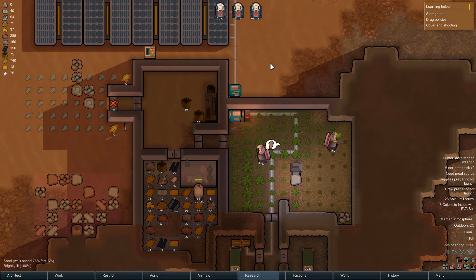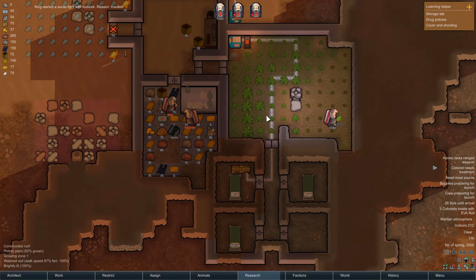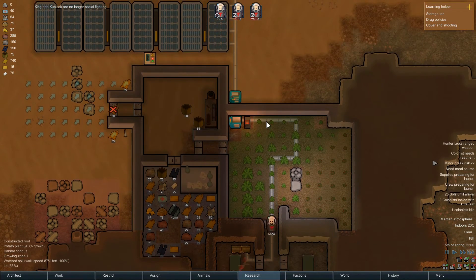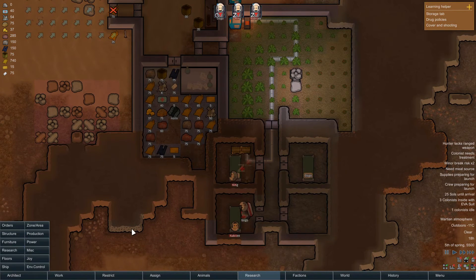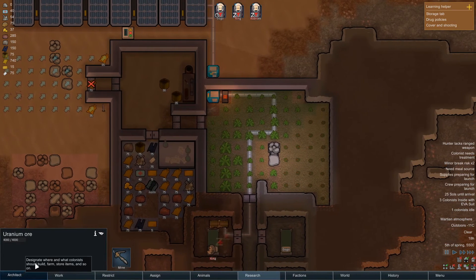Now the CO2 scrubber research is going to pop up. If I can't build that with iron... Gogo's a bit bored — not like you can do anything. Oh no, it's okay — that's uranium. I was thinking, what's that over there?